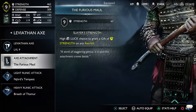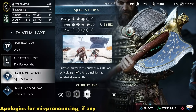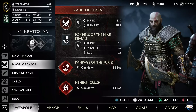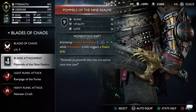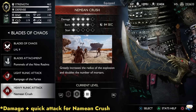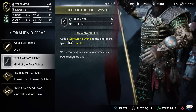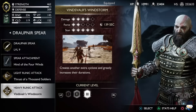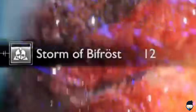On the Leviathan Axe I've got the Fierce Maul for increased strength, and I'm going with Nyr's Tempest for its cooldown and versatility, and the Breath of the Moor for its damage. For the Chaos Blades I've got the Pummels of the Nine Realms for its stats and the ability to realm shift, again focusing on cooldown for the first runic attack and damage for the second. On the spear I've equipped the Hind of the Four Winds for increased strength — again cooldown and damage. The reason we are equipping these abilities is to cast the Storm of Bifrost, which I will explain to you in a bit.